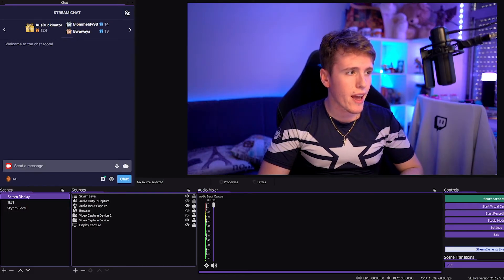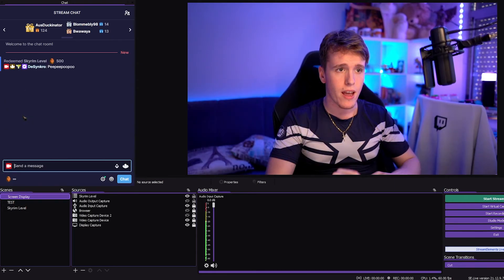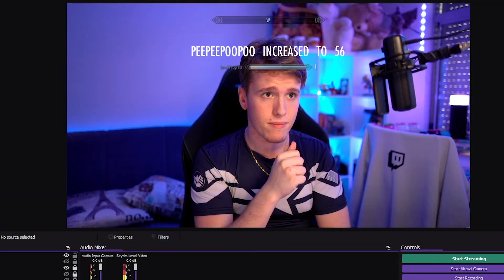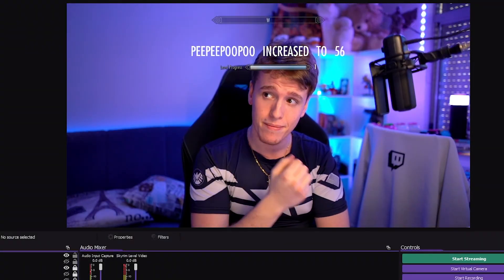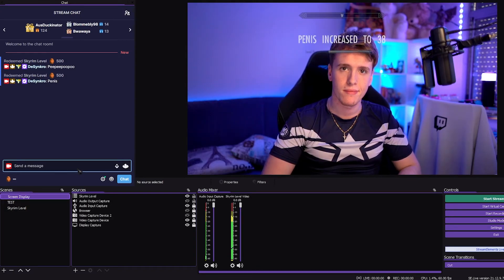To test if it's working, head over to your OBS, look for your Skyrim level, type something on it and redeem it. And there you go — you can type basically anything and it'll show up as a level. That's how you make the Skyrim level alert on OBS using Touch Portal. I also hope this was able to give you guys an idea of some of the really cool stuff that you can do with Touch Portal.